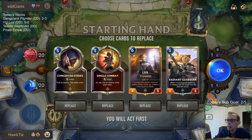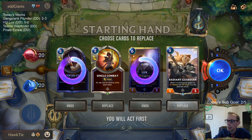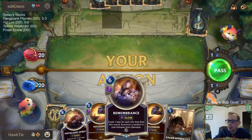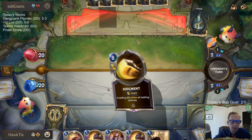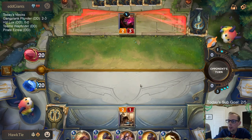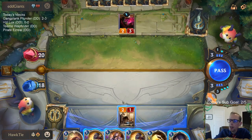We got a bunch of cool champions on their side. Mulliganing Lux and Concerted Strike - I may just have to mulligan everything. Okay, we got Remembrance on three. This would be perfect to have Mage Seeker Persuader - you go Remembrance on three, then turn four you'd have Persuader Persuader and two four-three challengers. We still get the Eager Apprentice on turn two and get to play Remembrance on three. Don't really want to block there.